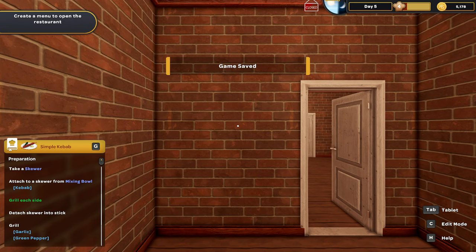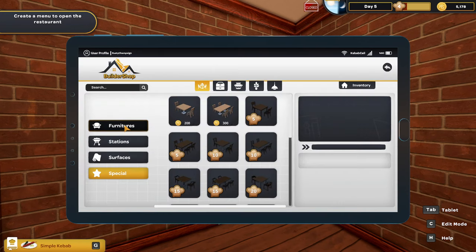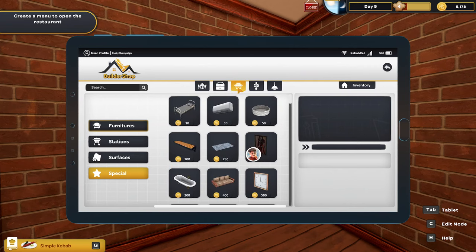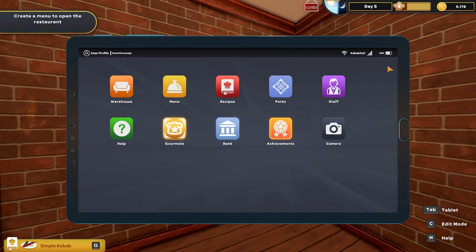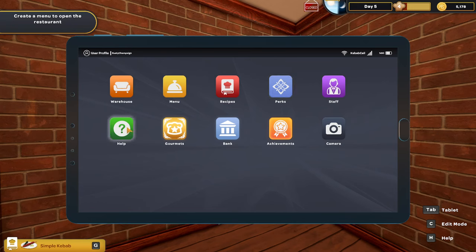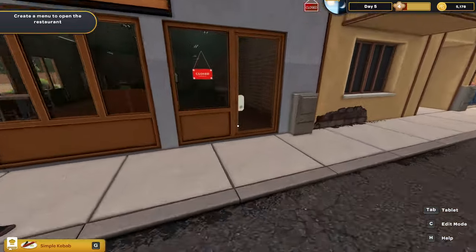Day number five! Looking at our menu and the warehouse — we've got a bunch of counters, another sink, decor items, plants, and lighting. I should probably get a skewer rack at some point. Staff won't be available until level ten so that's a ways off. Let's make our way back to the restaurant, get out of this depressing apartment, and get another day started.